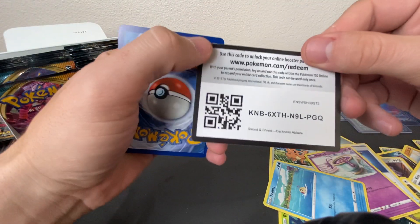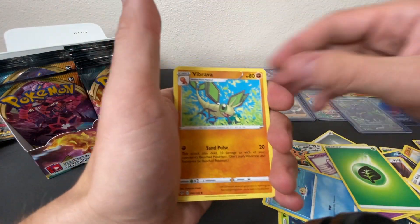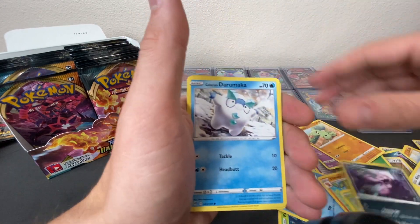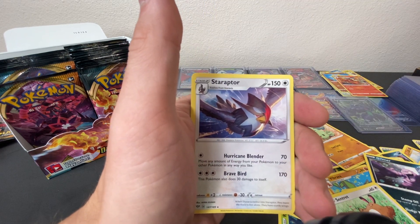Alright, QR for you guys. Next pack: Leaf, Vibrava, Gotharita, Pokemon Breeders Nurturing, Shelmet, Larvitar, Grimer, Darumaka, Centrit, Venilite, Reverse Holo, and a Staraptor.